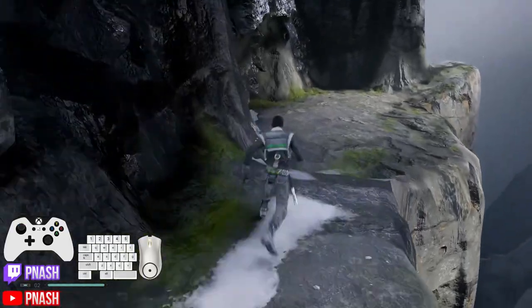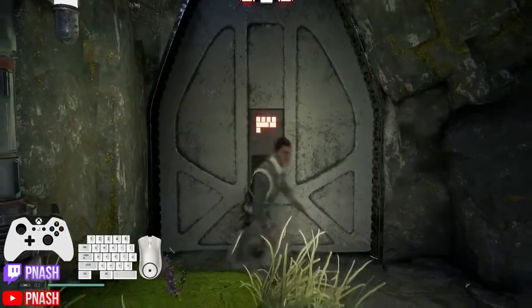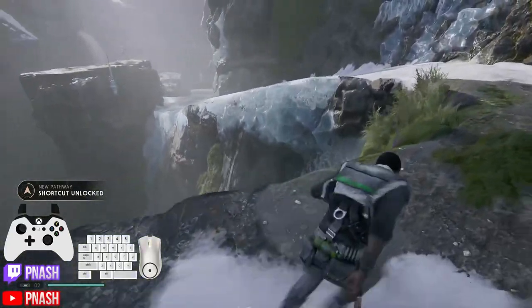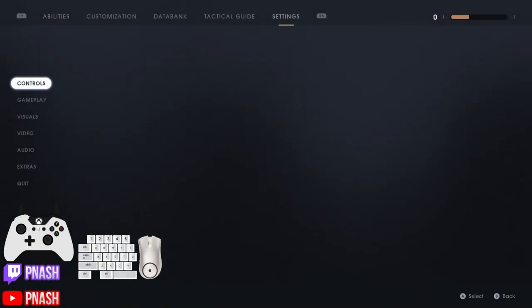Now ideally what you want to do is — there's a loading trigger right here — you'd ideally want to go open this door to make it easier on the way out. And then, as you can see, everything is loaded and you would proceed on as normal. And what this does is skip the fans.